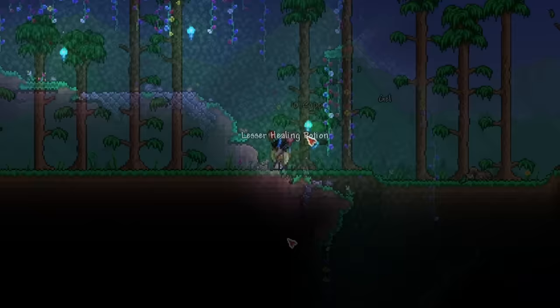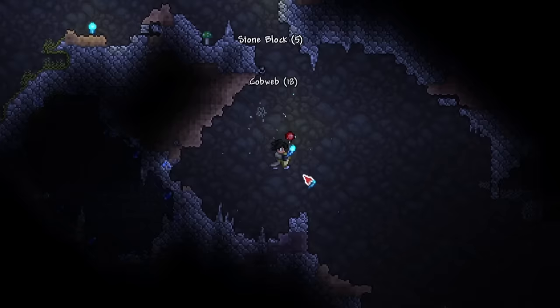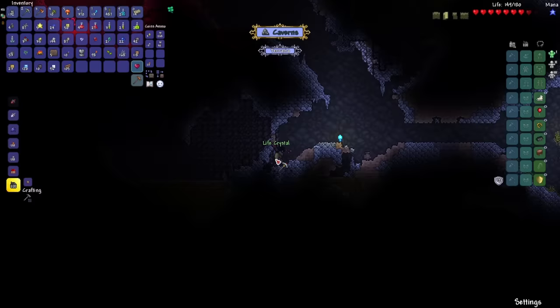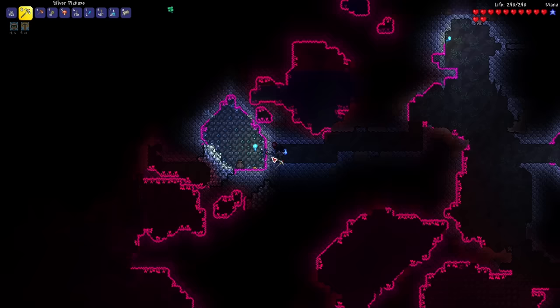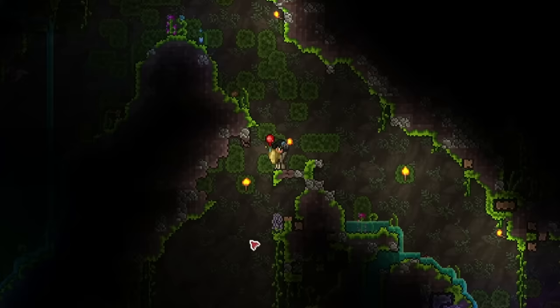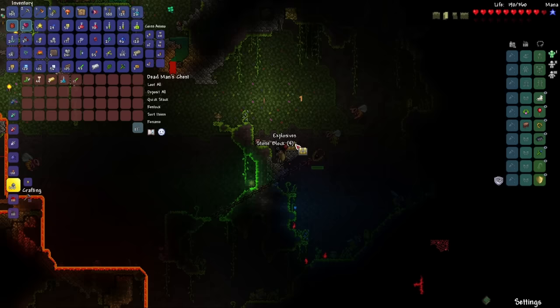Let's head back underground to find some more life crystals and accessories. There's a heart statue. Okay, that's a lot of sapphire — which means I'll be able to upgrade my amethyst hook to a sapphire hook. Actually, never mind — there's a bunch of emeralds here, which is better than sapphire. This life crystal is going to bring me to 200 health. Wait a minute — is that a diamond deposit? It is! Looks like I'll be crafting the diamond hook then. Found feral claws and the suspicious looking eye too.